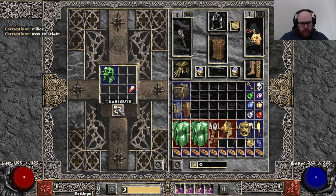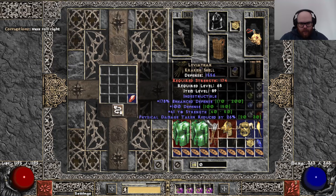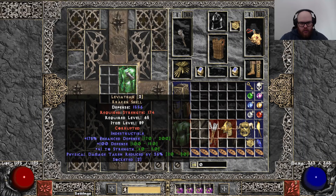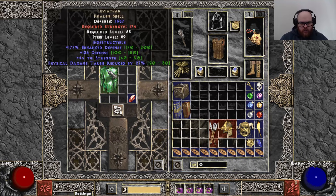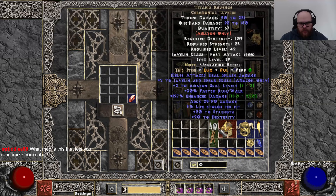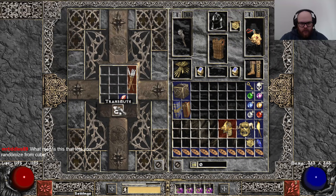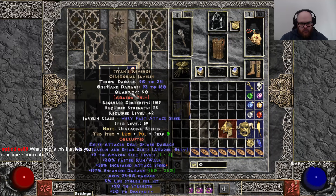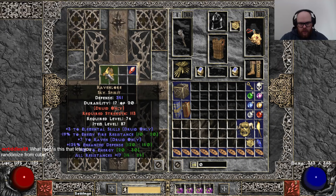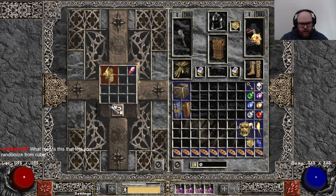Vamp Gaze again. FHR. 206 OR Leviathan — two sockets. Another Leviathan. Poison rez. Some Titans. IAS. Nice. Nice roll. Got a minus 19. A Raven Law — two sockets.